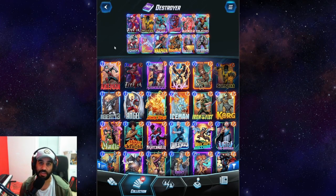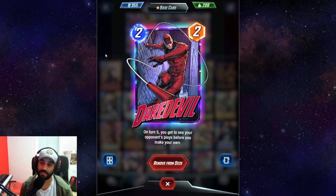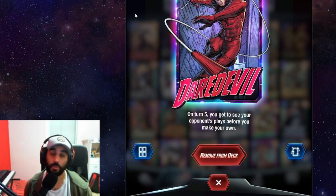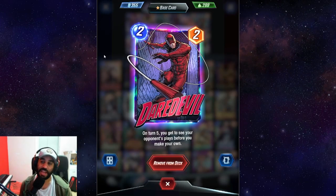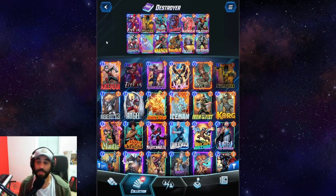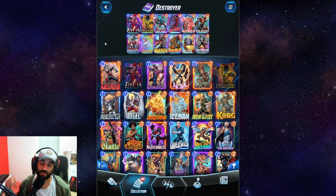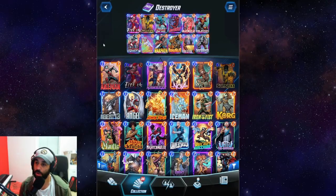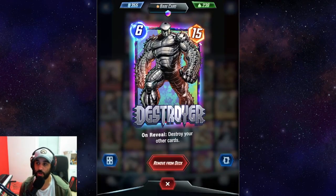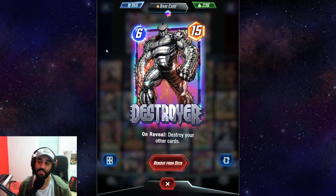For snapping, you usually want to snap on turn five. If you have Daredevil on the board, you can see what the opponent is going to play on turn five, which lets you understand how the game is going to go. A lot of times you'll snap, they'll try a counter move — for example, they play Wong on turn four, you play Cosmo into it on turn five and they insta-retreat, but you already snapped so you get two cubes. Turn six is our strongest turn, so it's very rare we lose after winning on turn five.